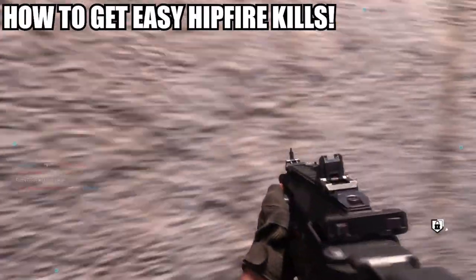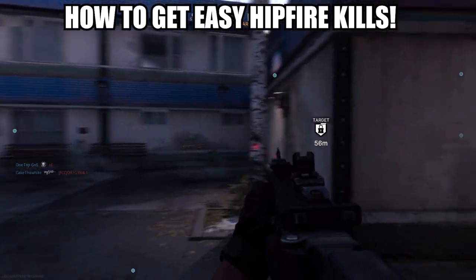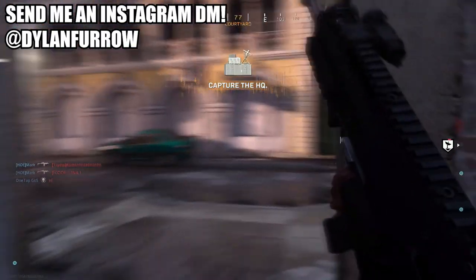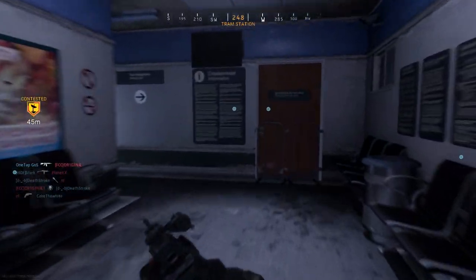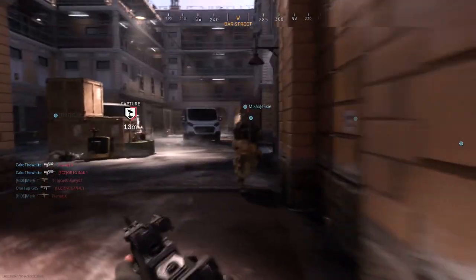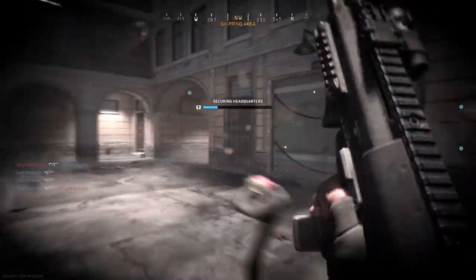What's going on ladies and gents, my name is Arbuckle, welcome back to another video. Today we are back on Modern Warfare and I wanted to share with you guys how to get easy hipfire kills. I know a lot of you guys are on your grind trying to get that gold camo, whether it be for the ARs, the SMGs, or any other gun — one of the challenges is to get hipfire kills, which can be quite tedious and pretty annoying. So I wanted to give you guys some tips that I use to get the hipfire kill challenge very quickly and very easily.